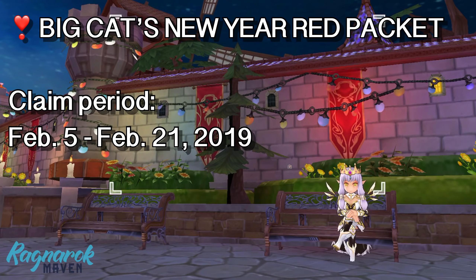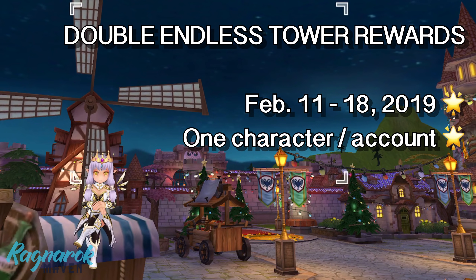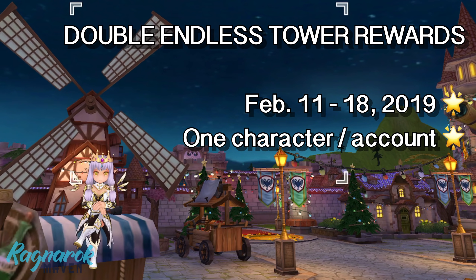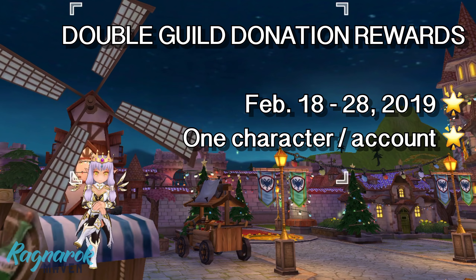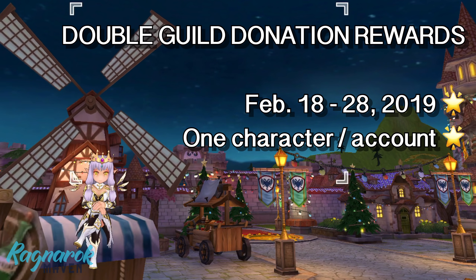Starting February 5 to February 21, we can claim the Big Cat's New Year Red Packet at the NPC Red Packet Envoy, which will contain various rewards. Note that you can only claim this once per account. On the week of February 11 to 18, we'll have double rewards in the Endless Tower, limited to only one character per account. The week after that, on February 18 to 28, we'll have double guild donation rewards, which is again limited to one character per account.